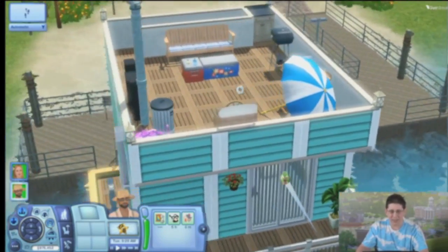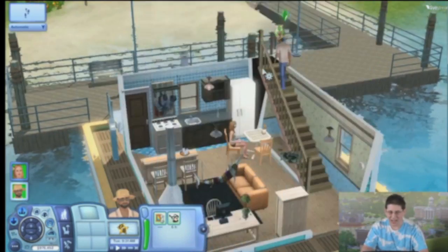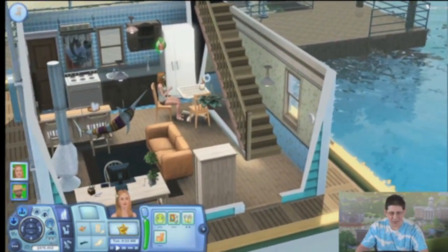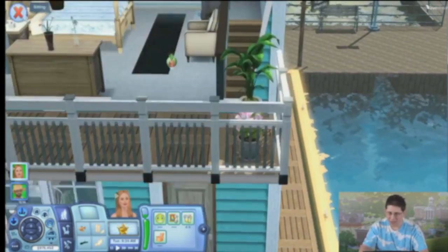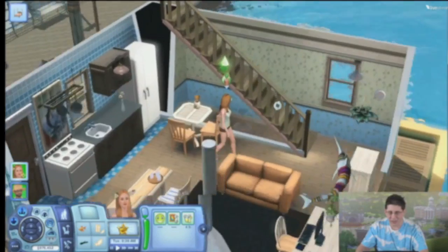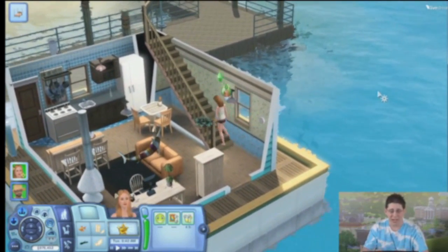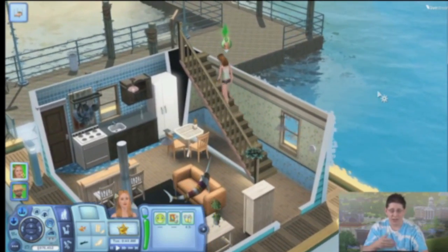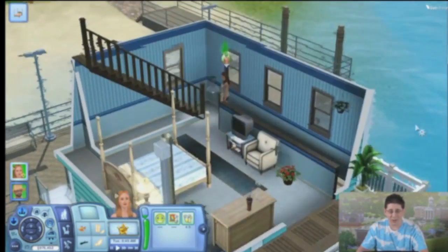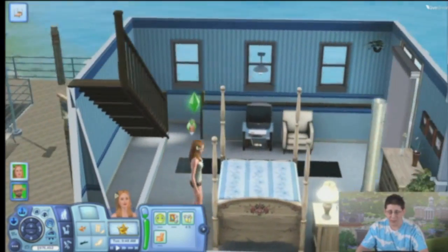I'm going to send Felix up to the roof here because we're going to get this voyage underway shortly. And Katarina, she's enjoying her drink, but before we get going I think she's going to want to watch some TV. As our Sims move around here, you can see how this is a fully functional home. Despite being out over the water, you can still navigate around the household in all the ways that you normally would and enjoy a full life with your Sims.